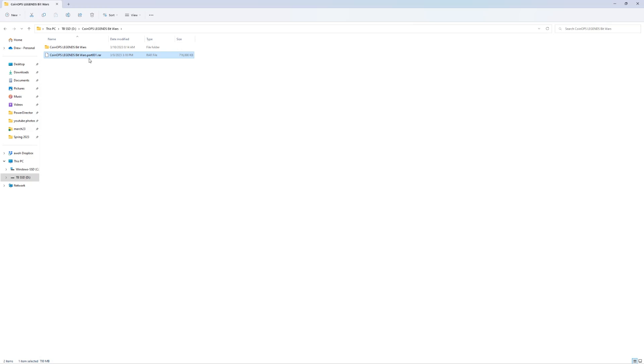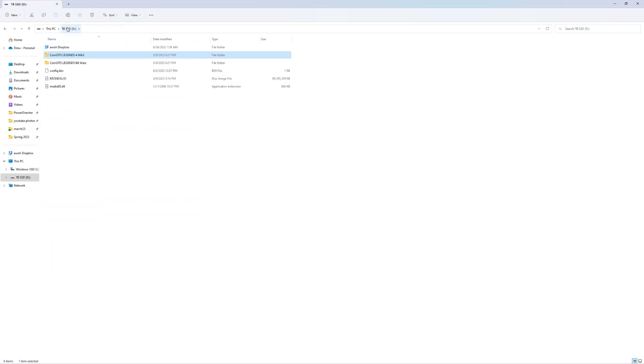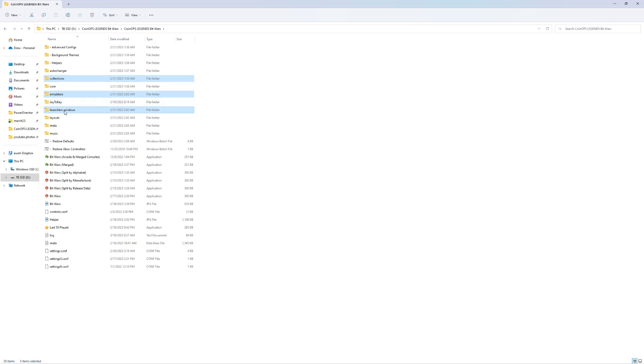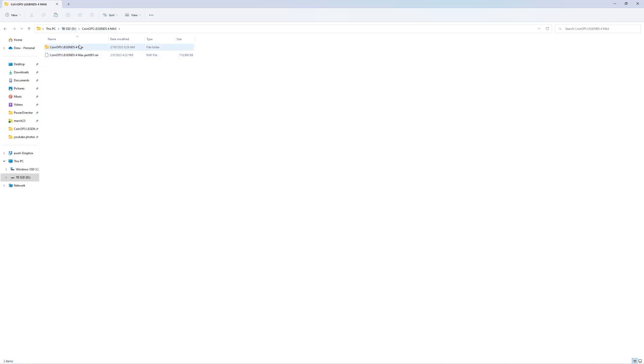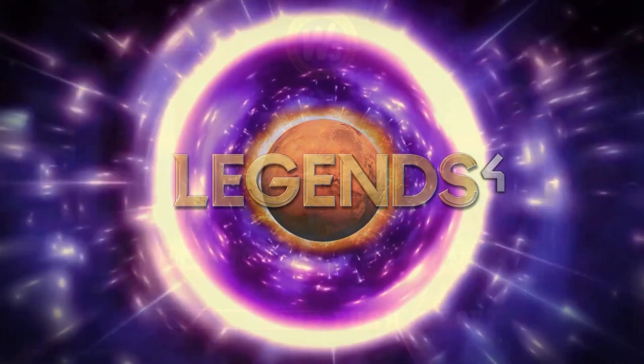Now let's go ahead and add Bit Wars to CoinOps Legends 4. When you unRAR the download you'll get a bunch of files — just click on the first file, right-click, and unzip with 7-Zip. Here's my D drive: I have CoinOps Legends Bit Wars already extracted and CoinOps Legends 4 already extracted. Go into Bit Wars and copy the Collections, Emulators, and Launchers dot Windows folders — I'm going to cut them since I don't need them anymore — then navigate to CoinOps Legends 4 Max and paste. It should ask if you want to overwrite, so go ahead and replace all.